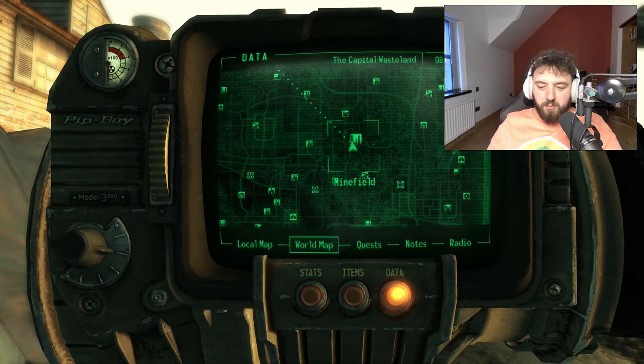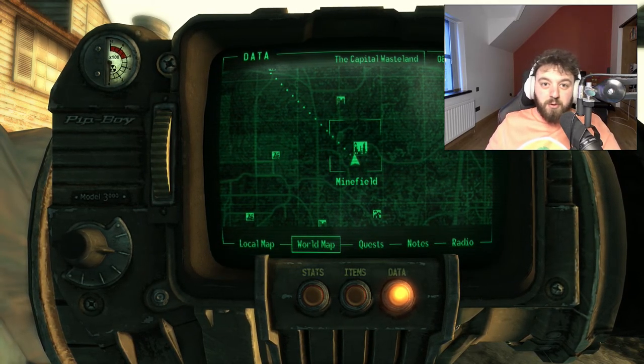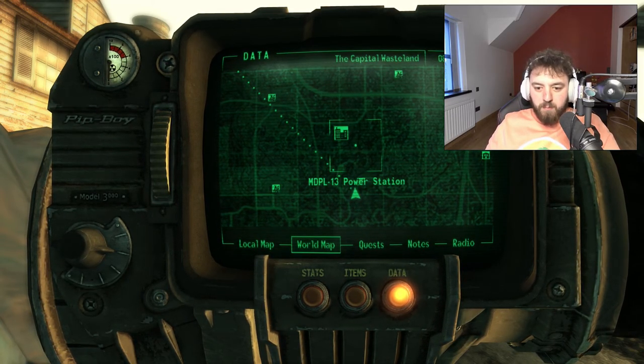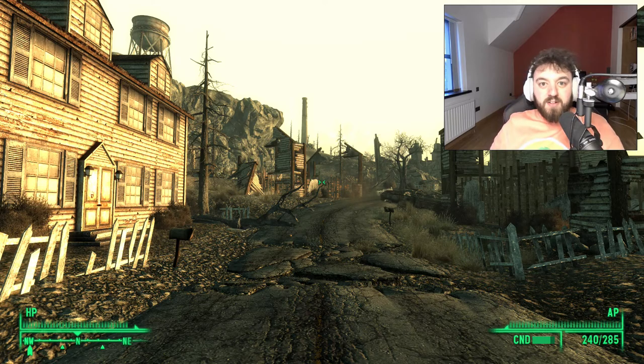Welcome everyone to Minefield. We're in Fallout 3 just looking through some locations and today we have stumbled across what used to be called Ridgefield and now it's called Minefield. Pretty fitting name. It's south of the MDPL13 power station and very close to Germantown Police HQ. So without further ado, let's get right into it.